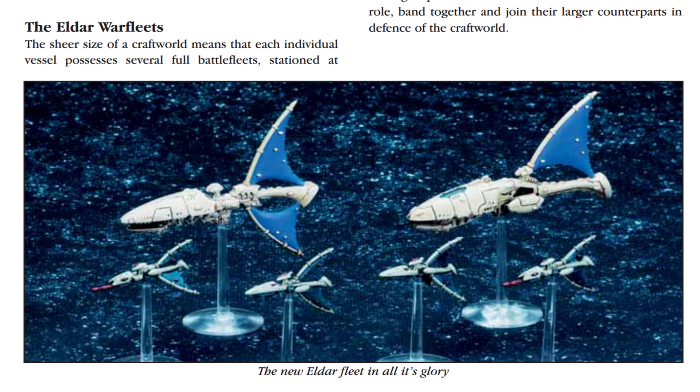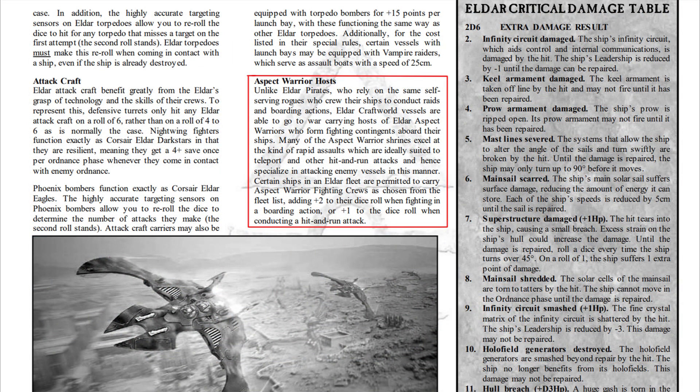The Craftworld ships are broadly similar to the Corsair Eldar, but with fine differences in ship specifications and some different rules. The key distinction: Corsairs are poor at boarding with negative modifiers, but Craftworld Eldar don't suffer any negative boarding traits. If you invest points into them, you can enhance their boarding potential to be almost equivalent to Space Marines through the Aspect Warriors upgrade.